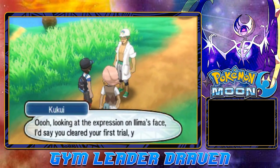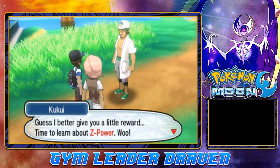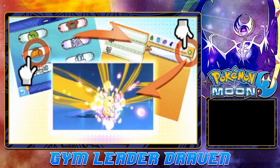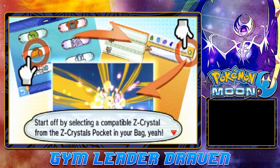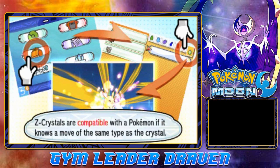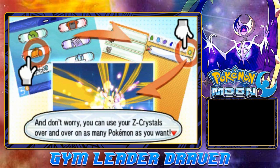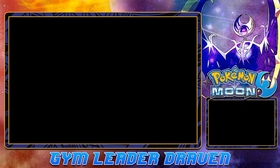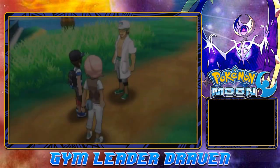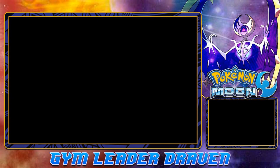Professor Kukui says: 'Hey there Draven — looking at that expression on Ilima's face I'd say you cleared the first trial! Guess I better give you a little reward — time to learn about Z-Power! Start off by selecting a compatible Z-Crystal from the Z-Crystal pocket in your bag, then use the Z-Crystal on a Pokémon. Have your Pokémon hold the Z-Crystal and you'll be able to use Z-Power in battles. You can use Z-Crystals over and over, as many times as you want.'